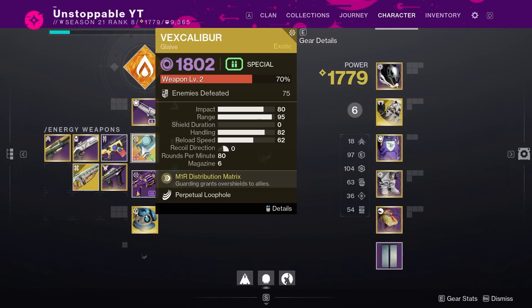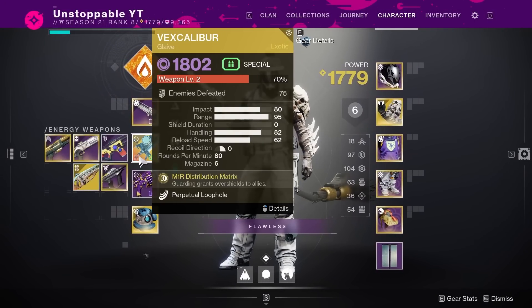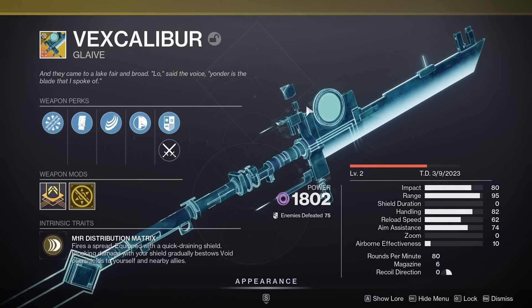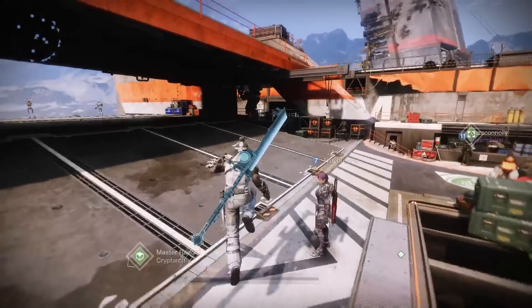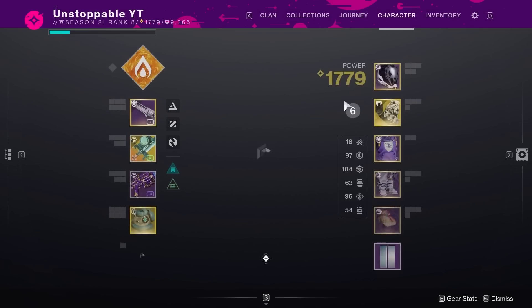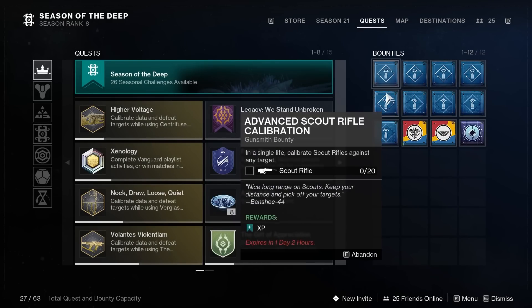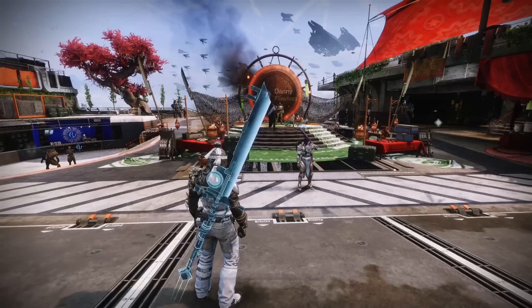For the weapon, I'm going to be using the Vex Caliber — I have it at 1600, but power level doesn't matter. Put on a weapon you want to rank up. I've never really used this one, so I'm going to show you how easy it is to level up this weapon by using this method. By doing these bounties you're going to be leveling up your character really quickly. Make sure you have the relevant weapons equipped — like linear fusion rifles or machine guns — if you're farming for XP.